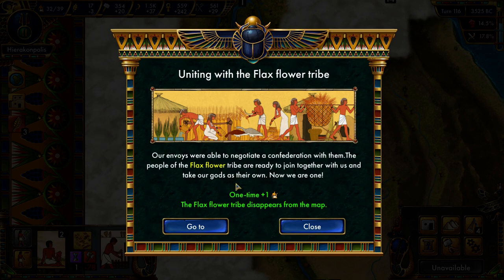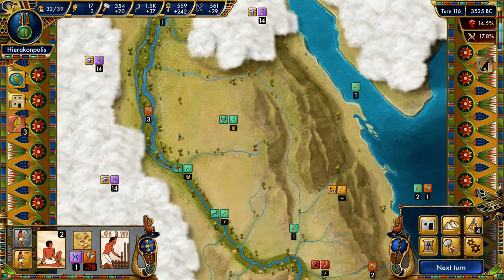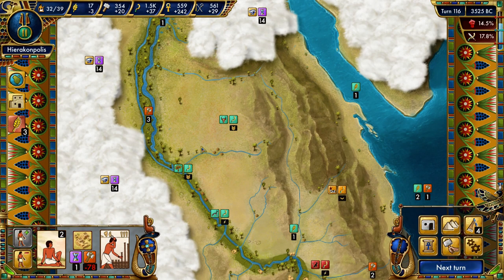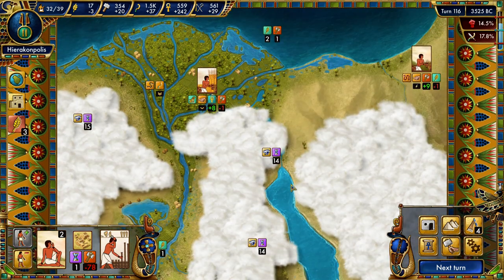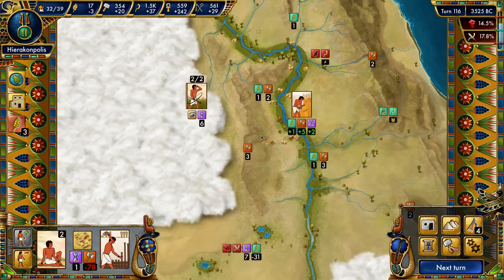We have united with the Flaxflower Tribe — a one-time boost in people. The Flaxflower Tribe disappears from the map, that's alright. We are faced with another trial: the Great Drought, where we will need food, hammers, and authority. I think food is probably going to be the one we need the most. It's very unfortunate that just now we are facing another crisis in that regard.